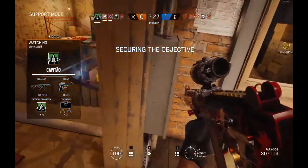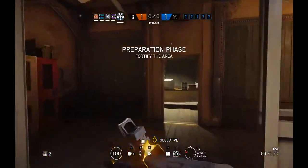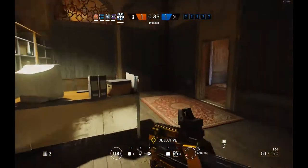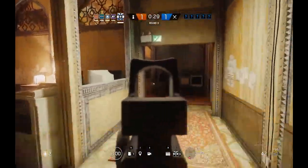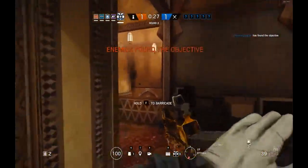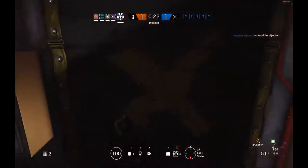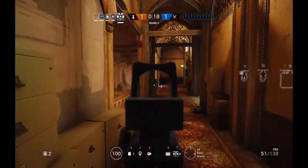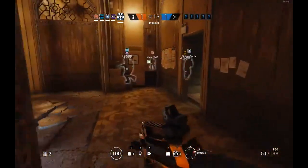We did manage to win that round. It was a Blackbeard kill — a couple of shots to the leg with his marksman rifle. Now we're going to be using the P90: high fire rate and a massive mag size, which I do like. I'm going to go and get that Rook armor so I'm a bit of a tank. Very fun to use — you can just slow down a whole enemy movement.